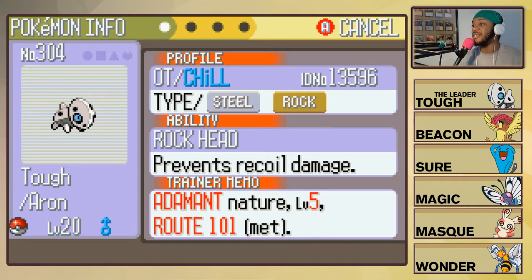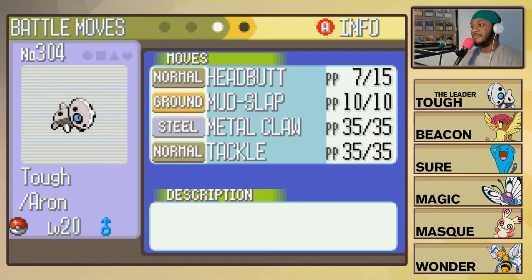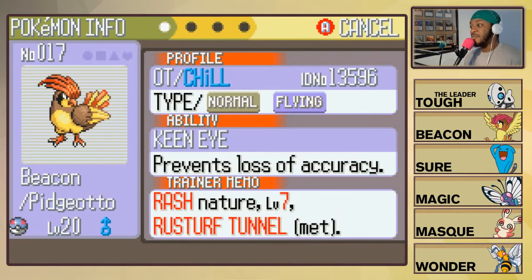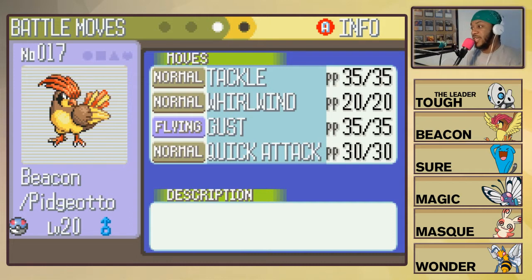Starting with Tough, our Adamant Aron — that's our leader. Rock Head ability, so we don't get recoil damage. These are the stats; it's holding an Oran Berry. The attacks are Headbutt, Mud Slap, Metal Claw, and Tackle — not bad at all. Next up we have Beacon, the Rash Pelipper. Keen Eye is the ability. Attacks: Tackle, Whirlwind, Gust, and Quick Attack. In most cases I'm not teaching a Pokémon Whirlwind, but our team is so disadvantaged that we need an escape plan if a Pokémon comes up and it's too powerful — that's what Whirlwind is there for.